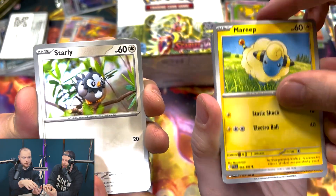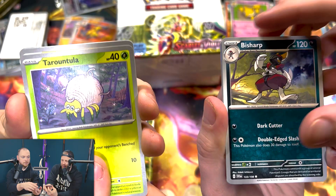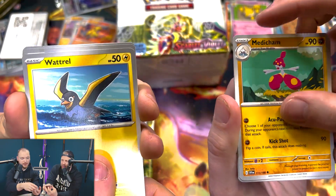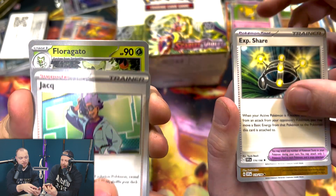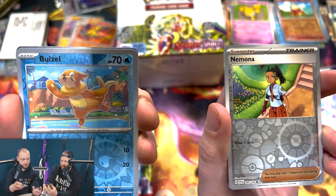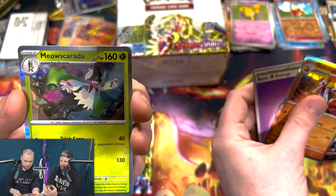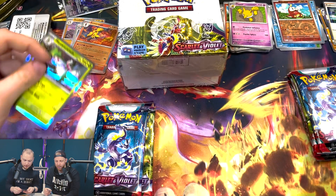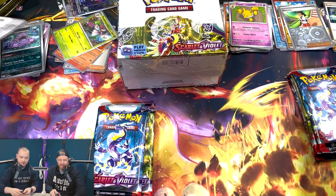My Lechonk has been waiting. Starly — look at that Starly, really weird, it's like Play-Doh. I don't know how I feel about the different art styles within the same set — I feel like the whole set should have the same style. Is the pull rate just terrible, or are we just terrible? That's not looking good so far — we are ten packs in.